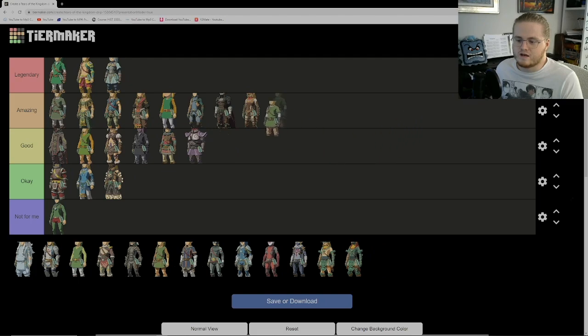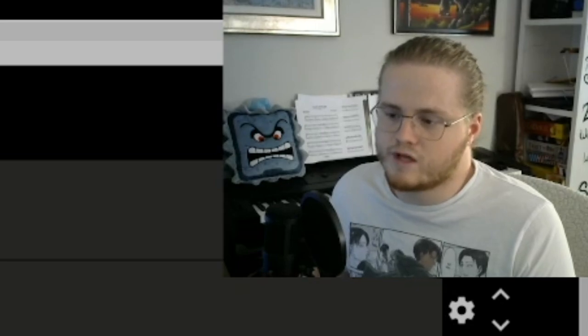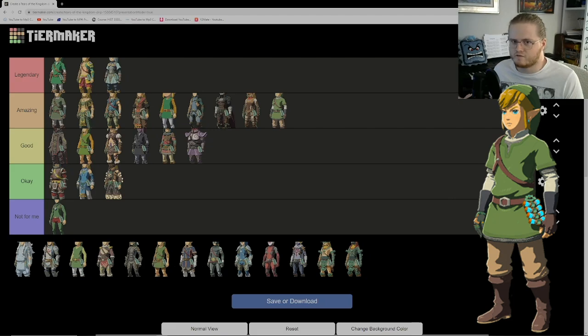Next up we have the Outfit of the Sky — the outfit from Skyward Sword. I'm going to put this in Amazing because I really like it. I remember loving this outfit in Skyward Sword and used to draw it a lot. In Tears of the Kingdom it works especially well because you're going up into the Sky Islands — it feels right wearing this outfit there. It reminds me of Skyward Sword, and it's perfect for a game like Tears of the Kingdom.